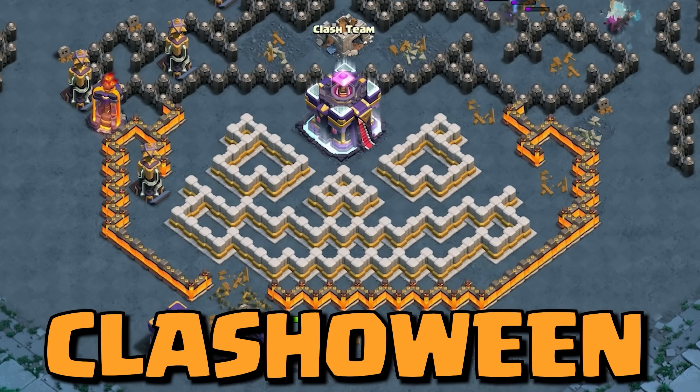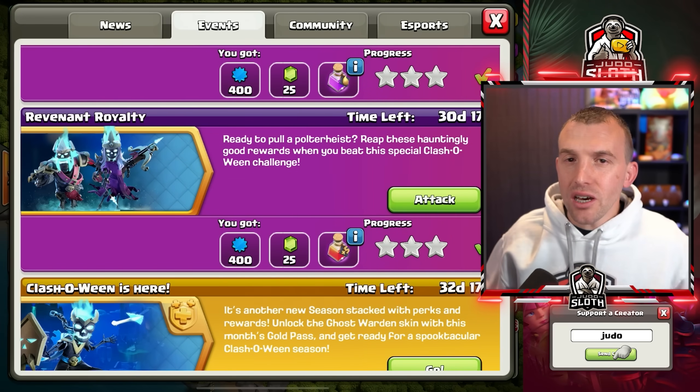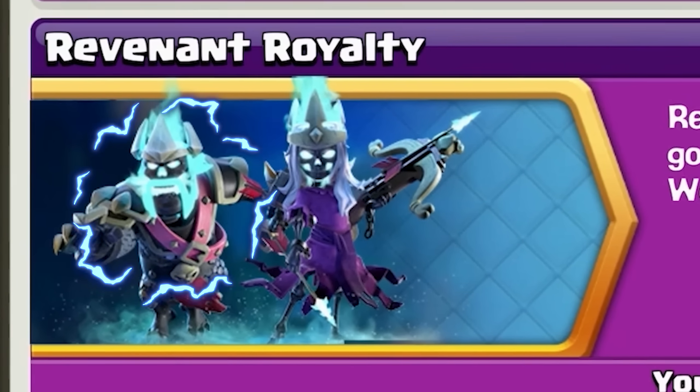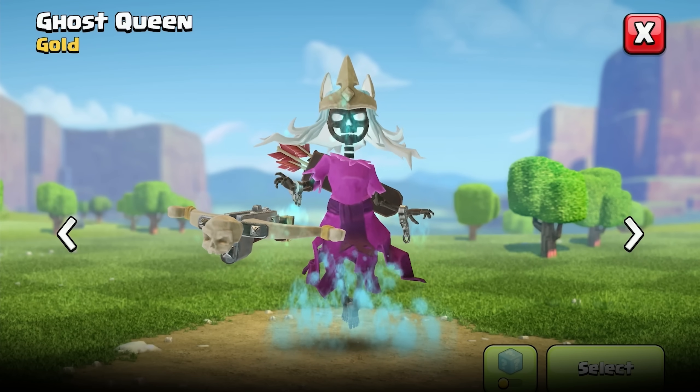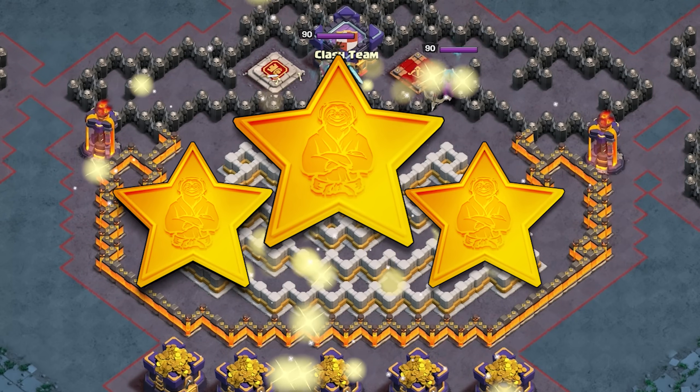Easily 3-star Clash-a-ween challenge number two with this tutorial. The Revenant Royalty event features the Ghost King and Queen skin alongside the Ghost scenery. I do like this challenge — it is tricky. Let's get you your 3-star.